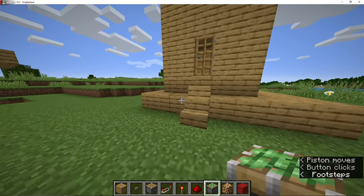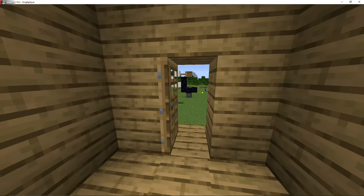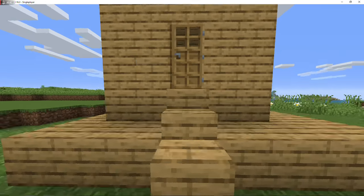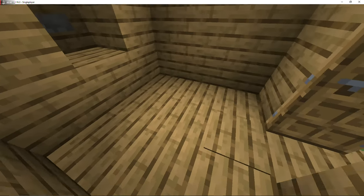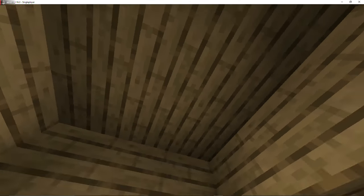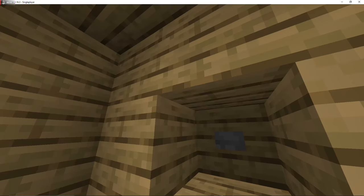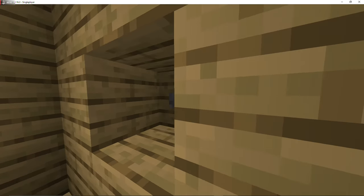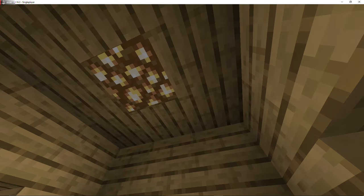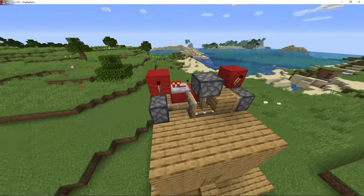I will give you guys a little preview of what it looks like. As you can see this is just like a house or something that someone might make. It's quite small. But see that middle thing - it's normal. Press the button, it changes to glowstone. It's really quick.